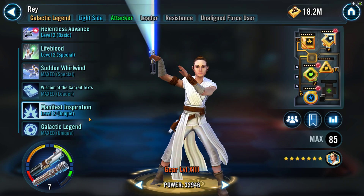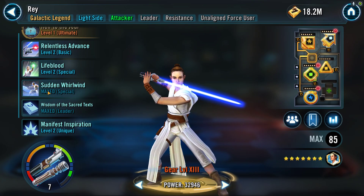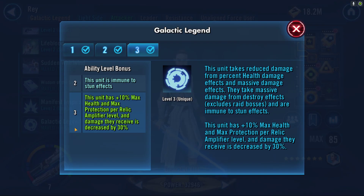Really quick — the two Zetas that you need are Sudden Whirlwind, which deals massive damage and is basically just an insta-kill. It only activates when you have less than 60% health on one of your allies. And then the other one I highly suggest for both tiers — but you technically only need it for the second tier — is Galactic Legend.